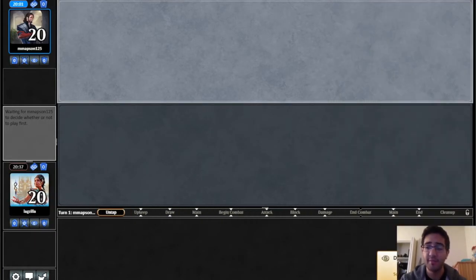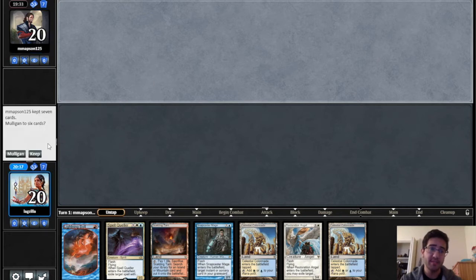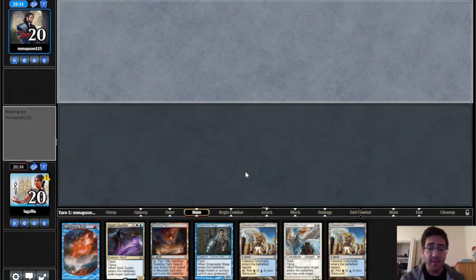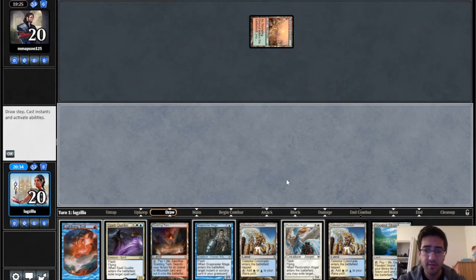Ideally we want to counter Primeval Titan on the stack. Path to Exile does turn our seven-card hands into essentially six-card hands. This hand is a turn-three Queller and that's about it — not a lot of interaction and it doesn't beat the best draws from Scapeshift. With that said, it's going to be really hard to mulligan a hand like this. Hopefully our opponent doesn't lead on Search for Tomorrow — and it looks like no Search for Tomorrow, which is good for us.